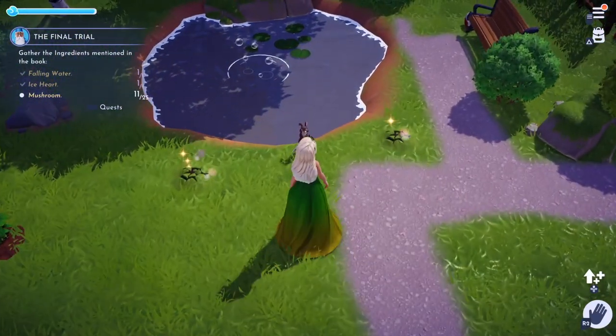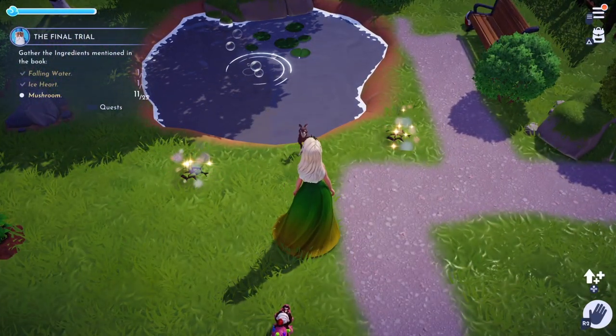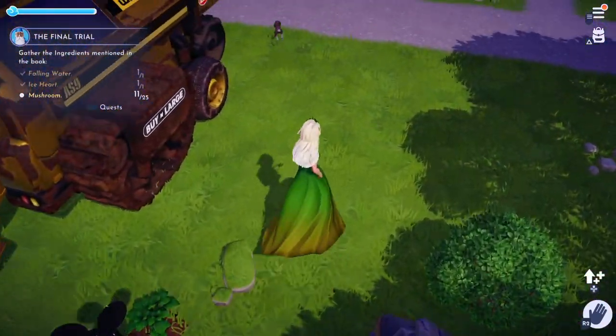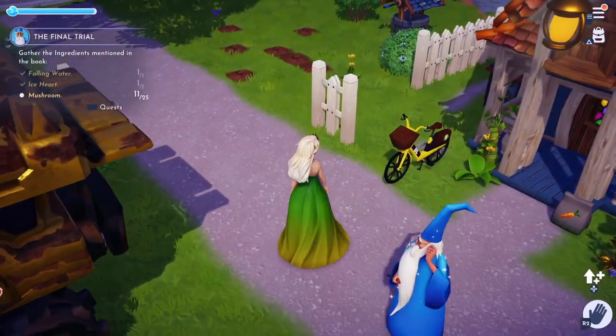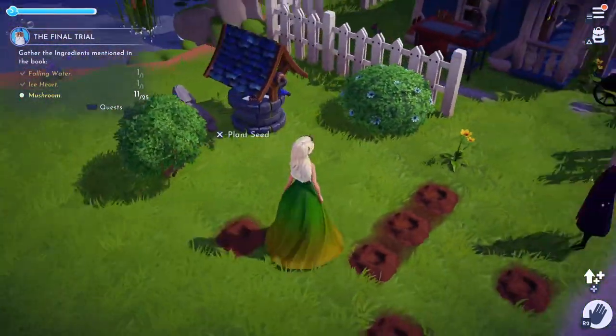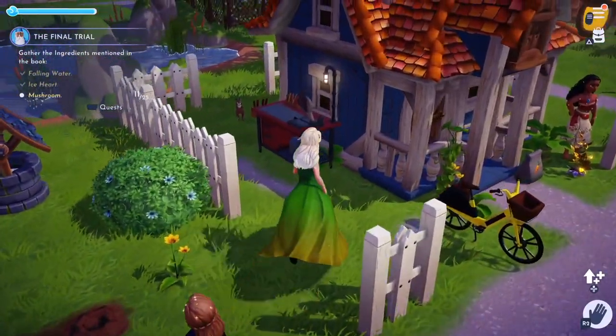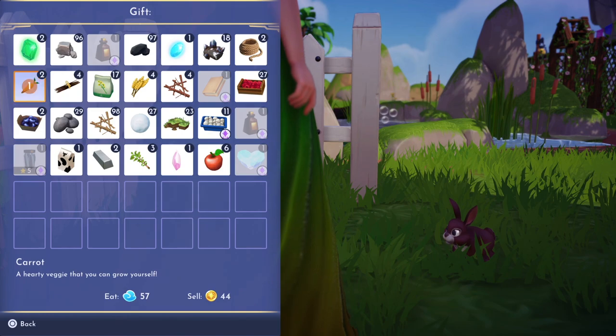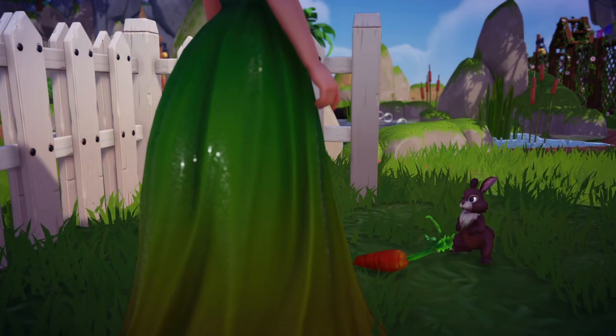Now we're going to get a rabbit into one of our companion slots. They will probably bounce about like this as soon as you go up to them and they will run away, so you can play a little chasing game. Then once you get to the point where it says 'approach', you want to give them a carrot, seeing as though this is their favourite food.